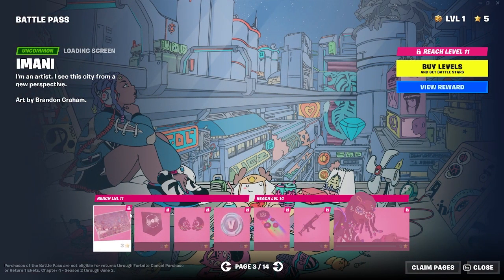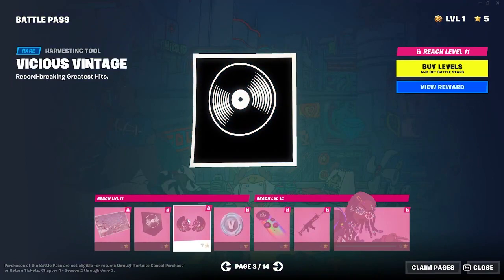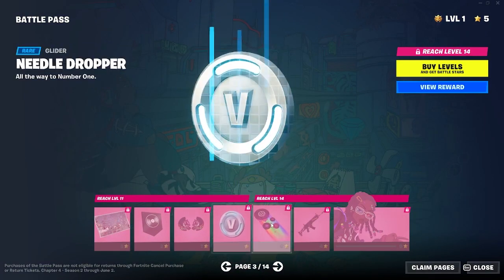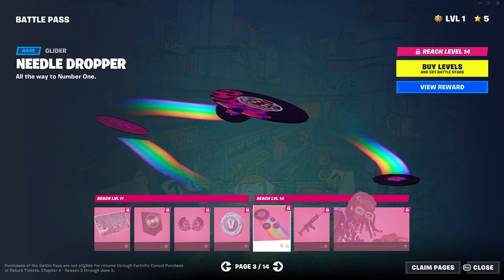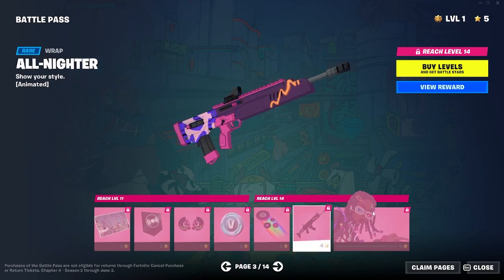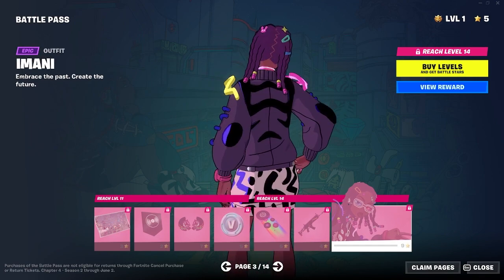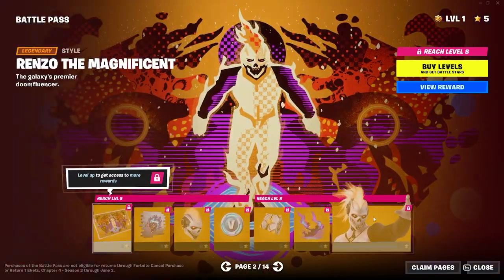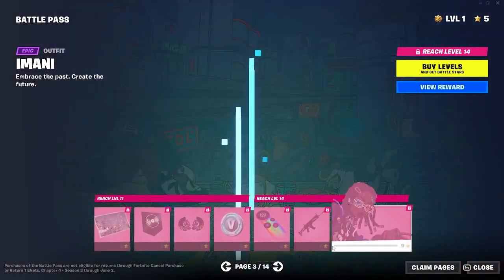Then we got another — I'm just gonna skip through the music and stuff for now. This pickaxe seems pretty cool. V-Bucks. That's a pretty cool glider. Weapon wrap and then this skin looks pretty good. I really like it. I like how Fortnite so far is doing non-collab skins. That's well done.